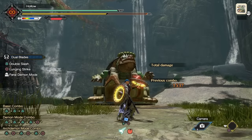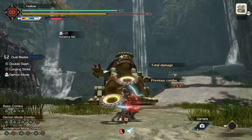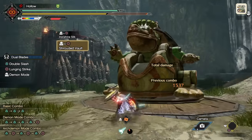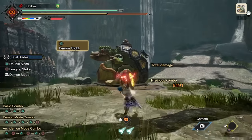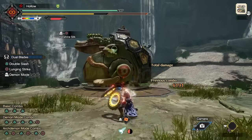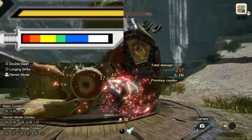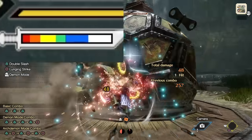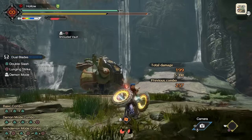We also have Ironshine Silk, which is way simpler. When you use this Silkbind, you'll perform a very sexy sharpen animation, and then for the duration of that buff you will gain sharpness every time you successfully evade or counter an attack. That means evading at the last possible second to avoid damage, or using the original Silkbind counter of Dual Blades — Shrouded Vault — to counter the damage and gain sharpness. Essentially, whenever you need sharpness, use Ironshine Silk and then look to either evade damage or ideally counter it using Shrouded Vault, maintaining the highest sharpness without having to stop to actually sharpen.